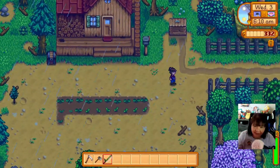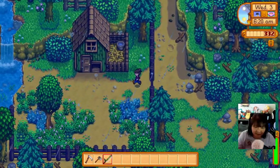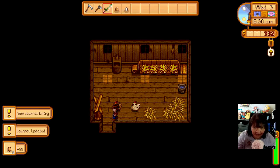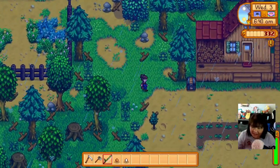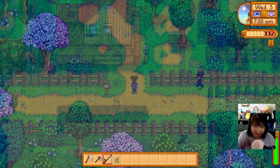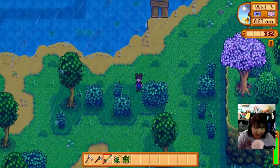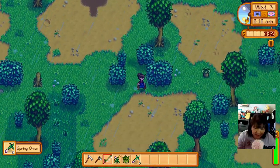All right, day three - let's go! It's raining, yay! I should go pet my chickens before I do anything else. Look at you all grown up giving me eggs - I appreciate that! I'm going to sell them because they're not really large eggs and there's not much we can do with them. We'll let our farm do what farms do. I remember I need to make my way down to the spring onion place. This day usually has some not-so-great luck, so I'm not gonna try to do too much.